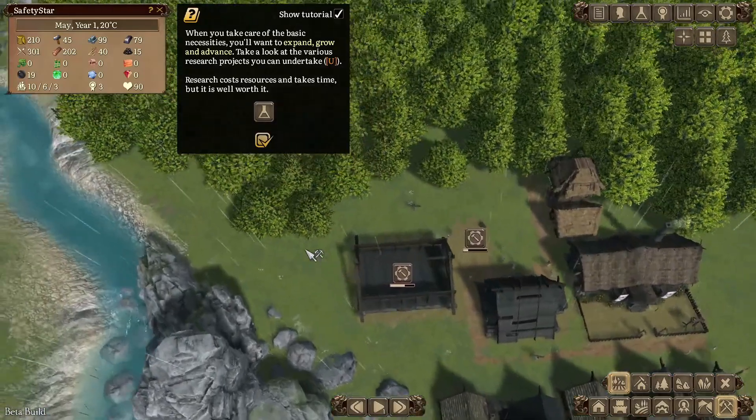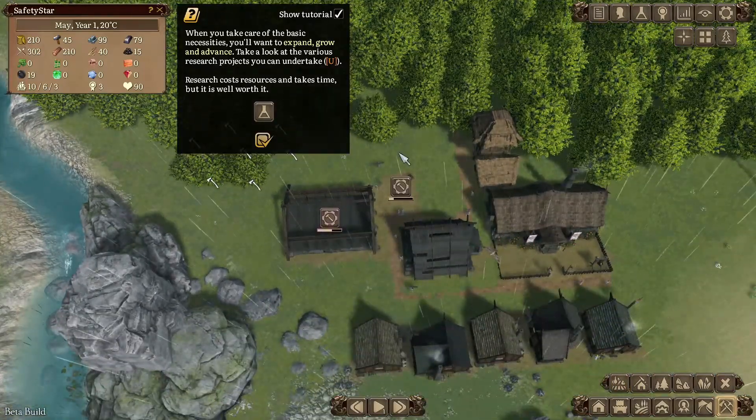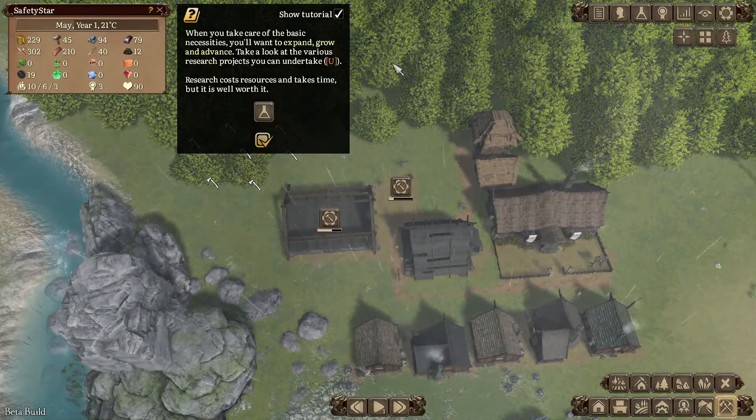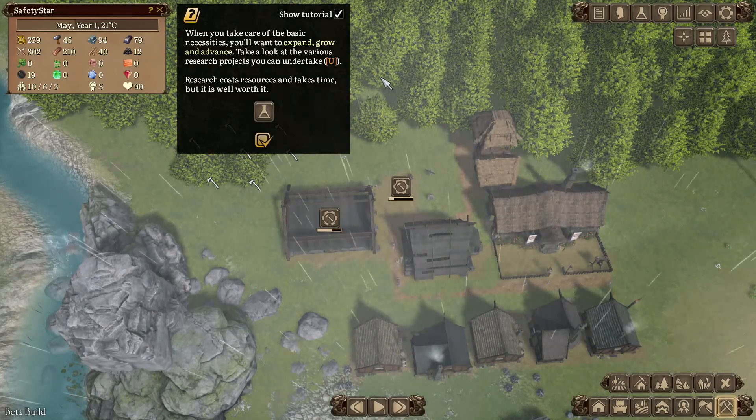Let's get rid of those few trees there to keep enough wood going on. I've got 210 wood. When you take care of the basic necessities, you'll want to expand and grow in advance.